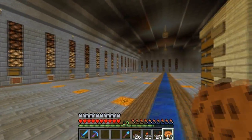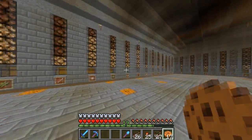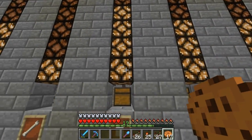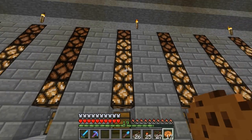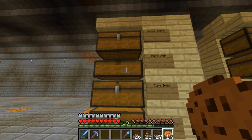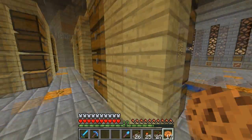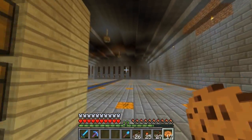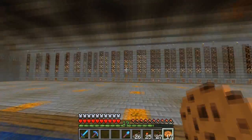Some people were asking in episode 29 why in the world am I using iron in the build. Basically the reason is this: each one of these lights represents one double chest full of iron blocks. We actually have a couple more double chests full of iron blocks. So that's why I was using so much iron — it's just ridiculous — and a lot of cacti as well. We got more iron than any other block.